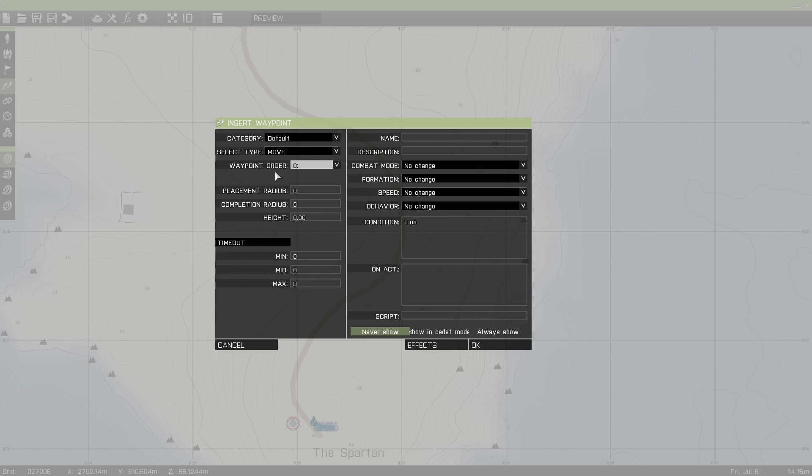Waypoint order — once you get multiple waypoints, you can switch up the order. Placement radius — this would be the radius that it's placed in, so if I pick 10, it'll be placed within 10 meters of wherever. Completion radius — if I set this to 2 meters, you have about a 2-meter area to walk into to complete that waypoint. Height is a new feature as far as Arma 3 — that's just the height of where the waypoint is placed.